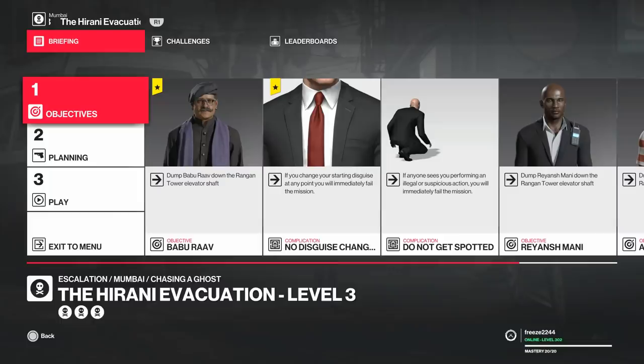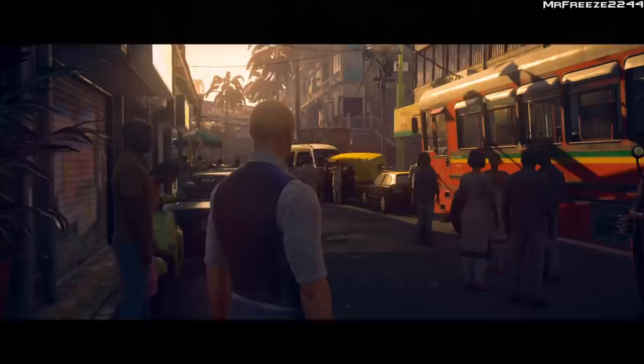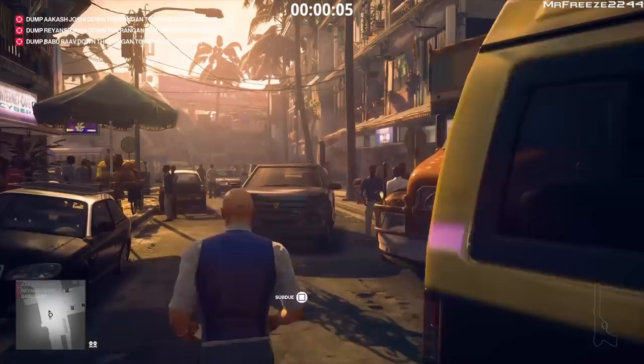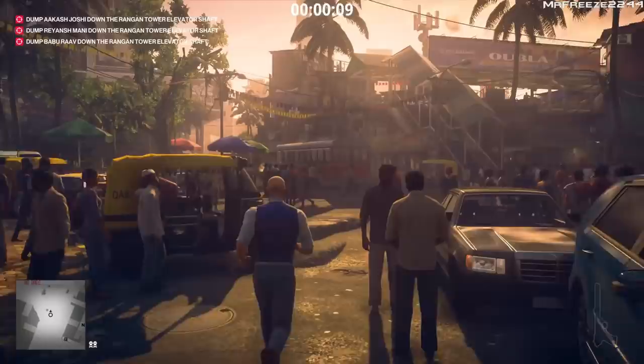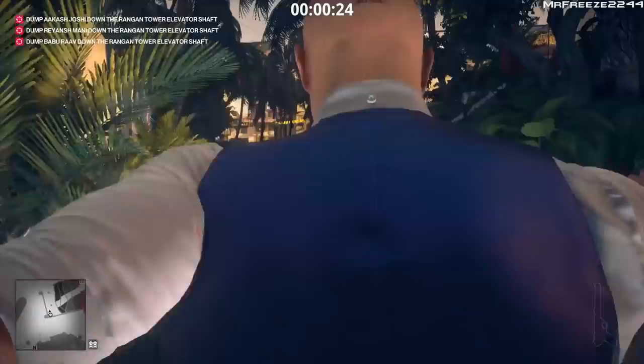For level 3, we have an additional target and an additional complication. That's three targets total — we need to dump them all in the elevator shaft. The complication is that if you change your disguise from the starting one, you will fail. You also can't get spotted. The first part of the walkthrough doesn't differ except we don't put on any disguise whatsoever — but you don't need one anyway. Run across the square and leap over the wall, same as the first two levels.